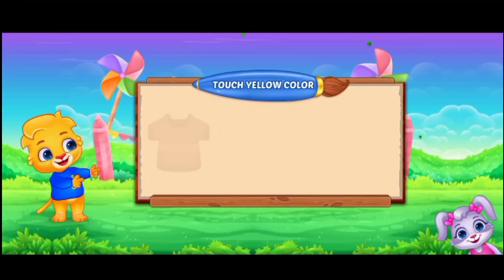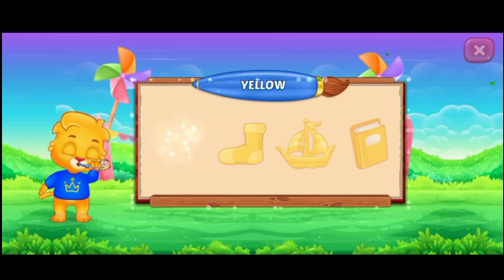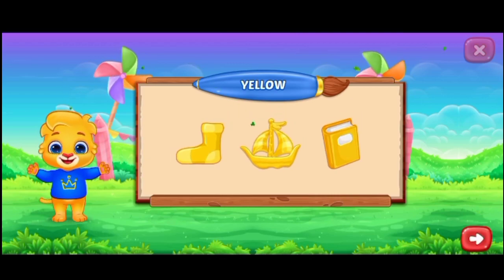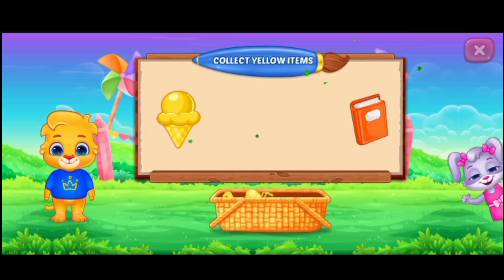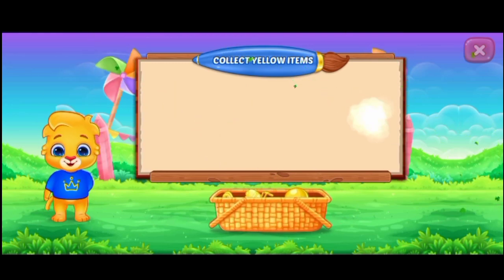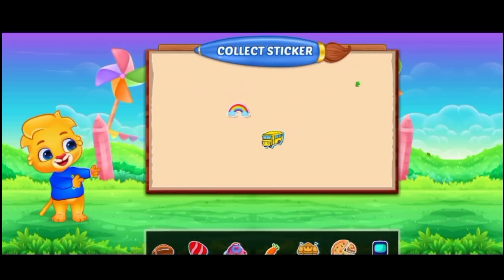Touch yellow color! Perfect! Woohoo! Yellow color! Collect yellow items! Well done! You did it! Woohoo! Yellow color! Pick a sticker!